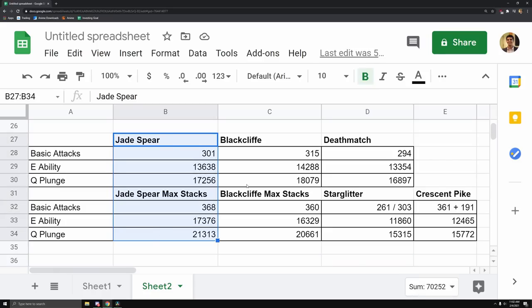The reason Jade Spear is probably the best is that it gives around 20% crit rate, which Black Cliff does not. Even though Black Cliff hits close to Jade Spear numbers, they're not consistent. Jade Spear is super consistent because it provides crit rate on top of damage bonuses. Also, Black Cliff max stacks is hard to maintain — it only works against lots of smaller enemies; against bosses you're stuck at base stacks. Jade Spear stacks simply require you to keep attacking.